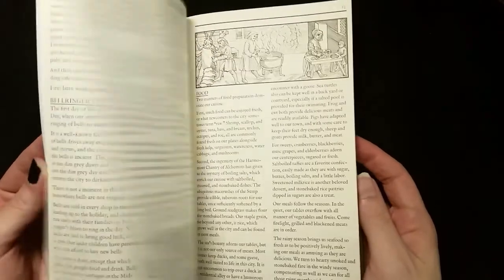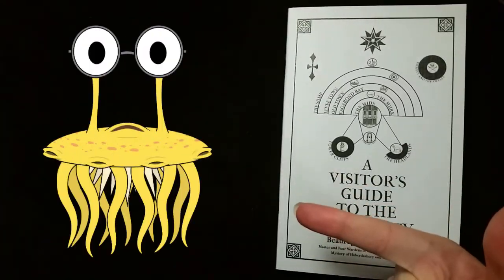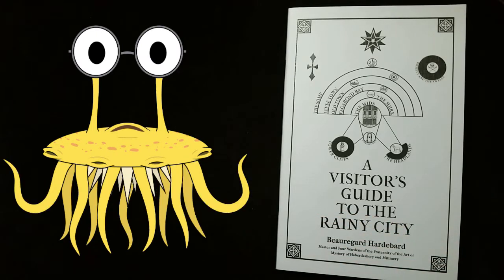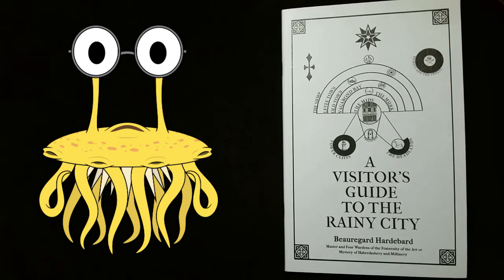And that is about it, so I will turn things back over to me as a Flumph. Thank you, Mia's Disembodied Hands, and that is A Visitor's Guide to the Rainy City.